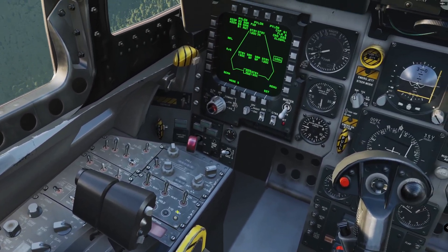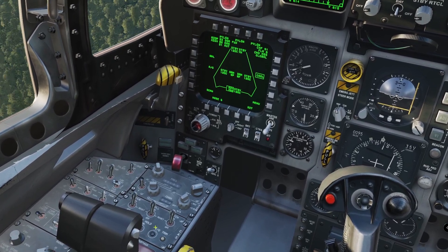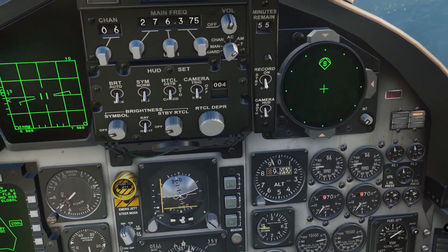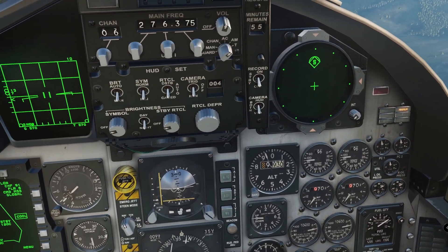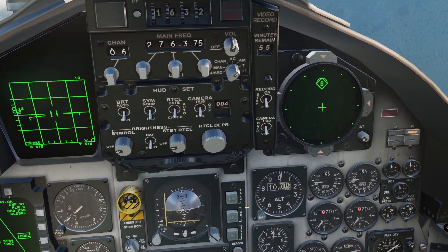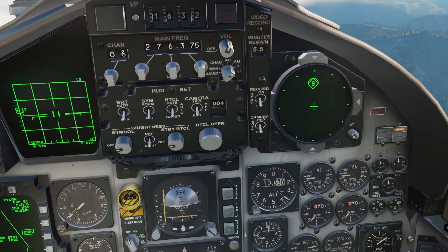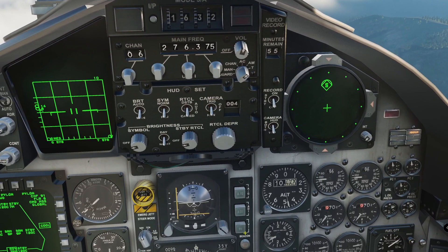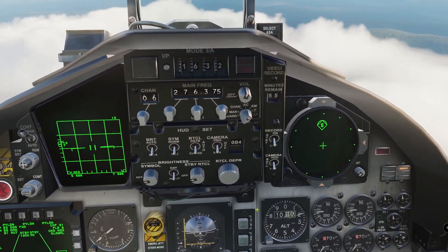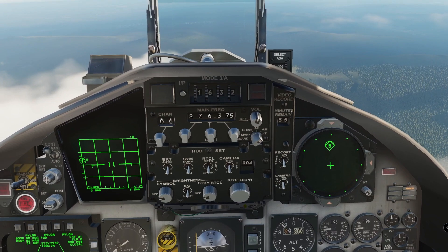There is also the takeoff trim indicator. Using the modifier and hat switch down puts you in takeoff trim, and that light illuminates when you've reached the trim limit. The VSI — vertical speed indicator, technically called the vertical velocity indicator in the F-15 — shows climb rate or sink rate in thousands of feet per minute. Pitching up, we're just over 2,000 feet per minute climbing. It tops out at 6,000 feet per minute on the gauge, but you could theoretically be climbing at 20,000 feet per minute. You can use the VSI to time descents and maintain a constant vertical descent rate to arrive at a station at the desired altitude.